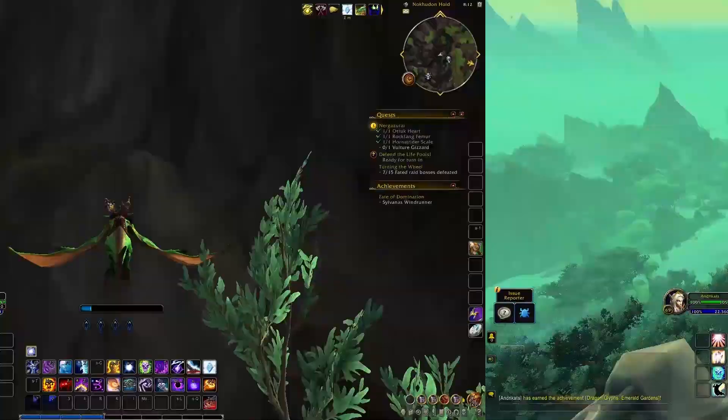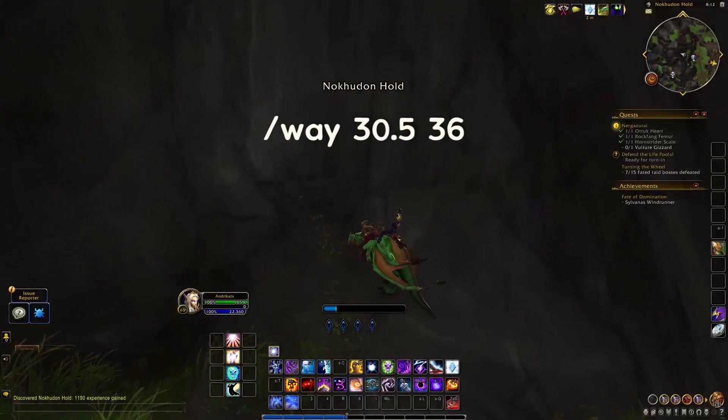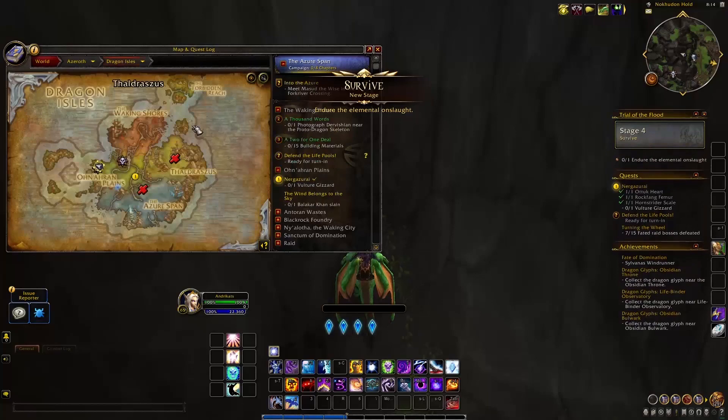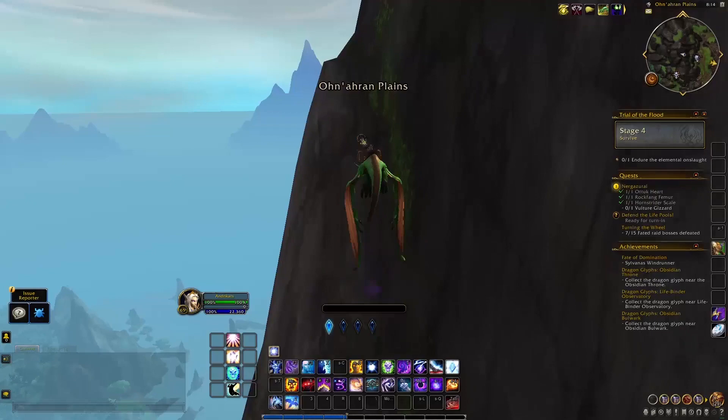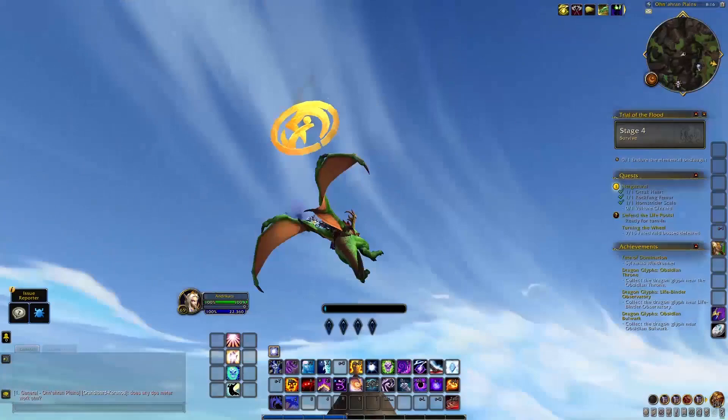The second glyph is in the Nokhud Holt, sitting at the top of a mountain in the northwest corner of the map, so it may take a few leaps to get all the way up. Don't forget to take full advantage of the Whirling Surge ability. I went the slow way using Skyward Ascent to get as high as possible, waiting for vigor to recharge, and repeating — but if you have Whirling Surge, use it.